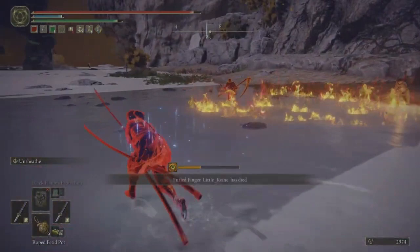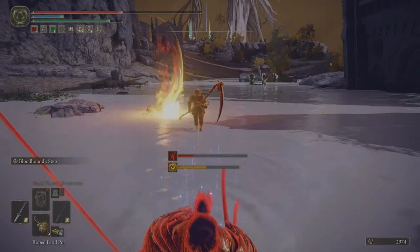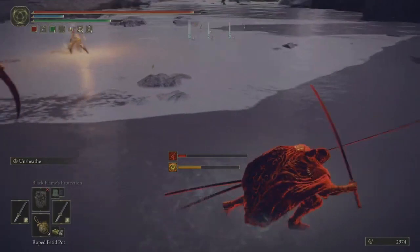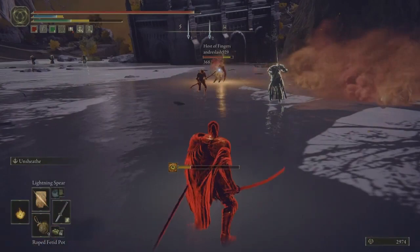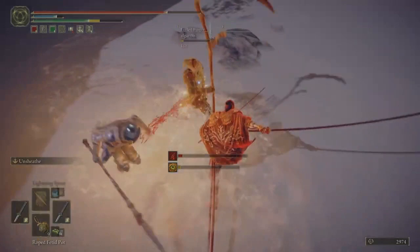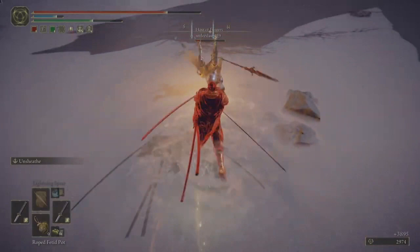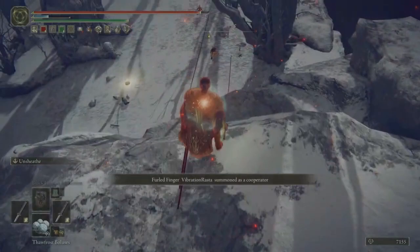This phantom seems to be the most confident — he's willing to take me on first. The host is just trying to blindside me when I'm not paying attention. I shoot a lightning spear at the host just as a 'stop doing that,' because I want to keep the PvE support alive for as long as possible. And now it's finally one-on-one with the host where I'm able to take him out fairly quickly.